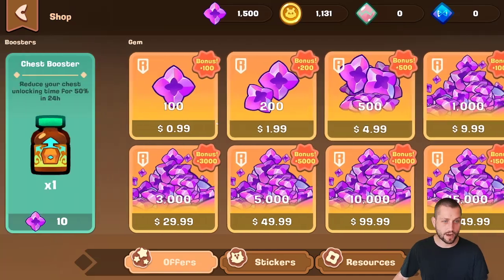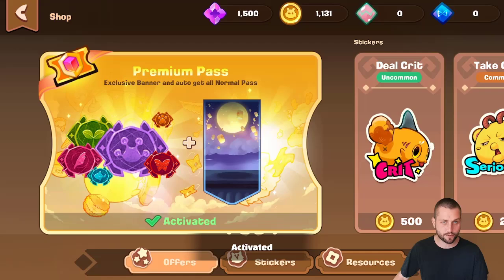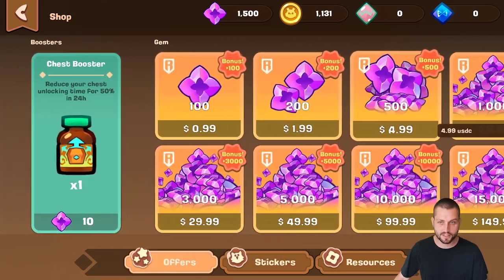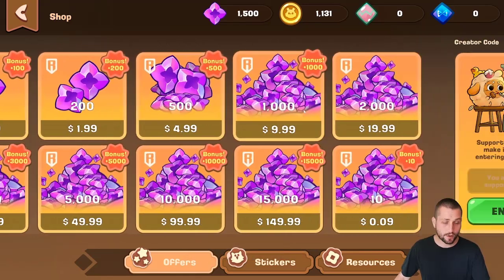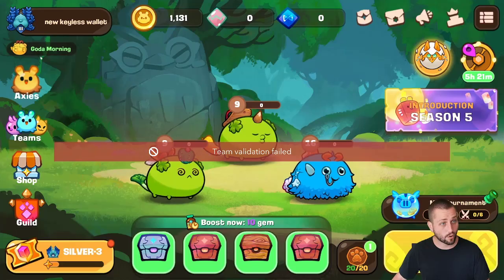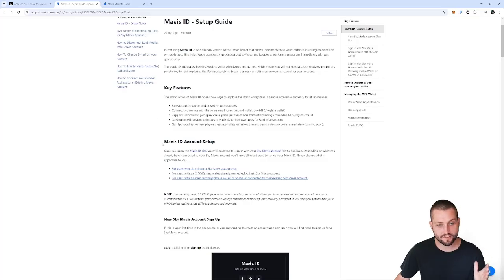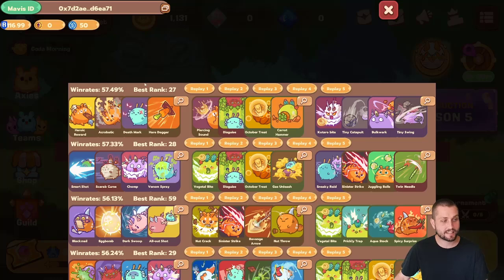If we do well on the Classic code leaderboard, I'll do a giveaway at the end of this season. But without further ado, let's jump into the content. Right here you can see that in order to buy anything in the shop — specifically a premium pass, which I already purchased on this account — you need to get gems. And when I click a bundle of gems, you'll see that I have USDC available to purchase them.